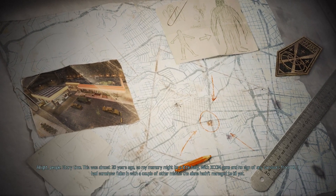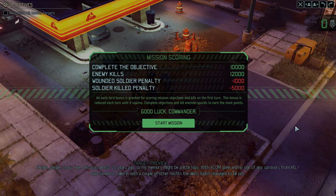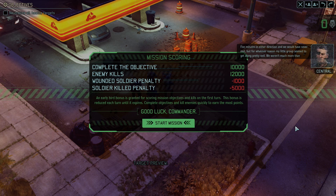Bradford narrates: 'This was almost 20 years ago, so my memory might be a little hazy. With XCOM gone and no sign of any survivors from HQ, I had somehow fallen in with a couple of other misfits the aliens hadn't managed to kill yet. We mostly kept our heads down and scavenged what we could, until one day we found a map claiming to point towards a human sanctuary. We were suspicious of course, but we didn't really have much else to lose. Five minutes in either direction and we would have never met.'